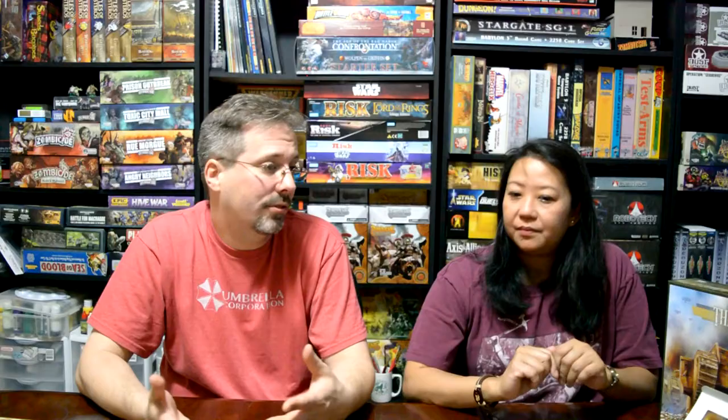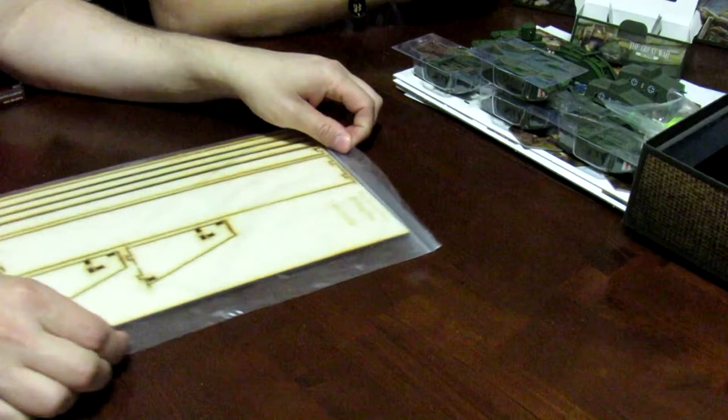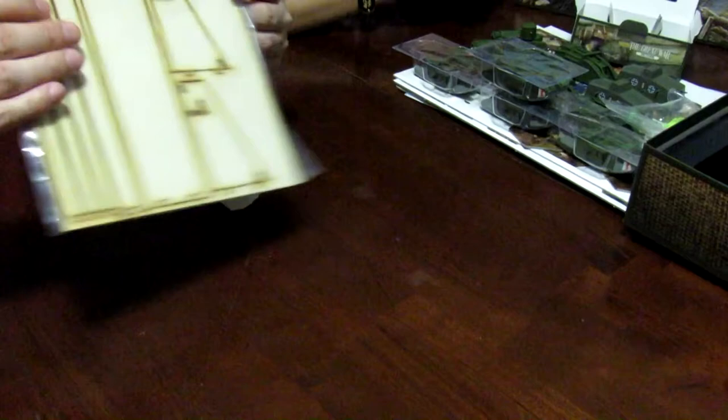The last stretch goal was one that I've seen some complaints about. They had said they were going to give a plastic card holder, and nobody knows if it was a money issue or what. Personally I don't really care — it was a stretch goal, it's a freebie. They actually ended up doing it in wood. It's a card holder — you pop it apart, put it together, and it holds your cards. Why are you complaining about a stretch goal? You can't please everybody.